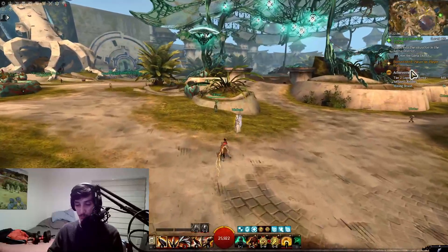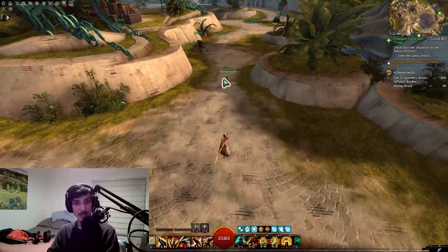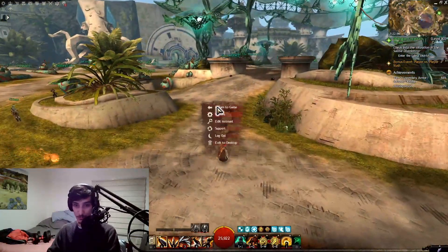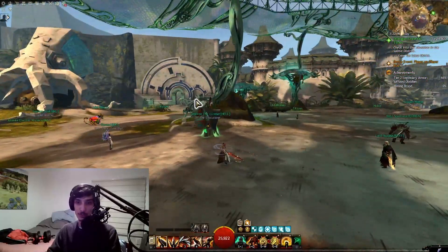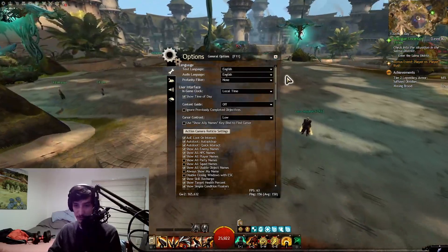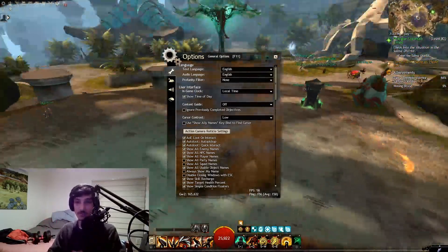Right now I'm at 60 FPS and it looks fluid. Lion's Arch is not the worst place, but sometimes it'll drop a little bit — it'll be inconsistent, especially in certain types of content. It will drop down; just by moving the camera it goes to like 54.